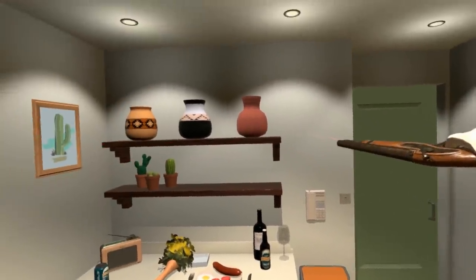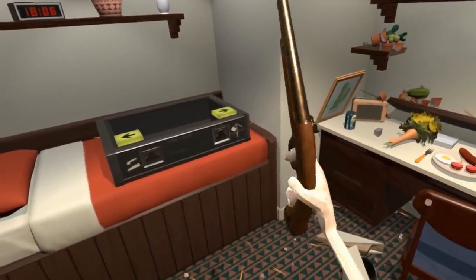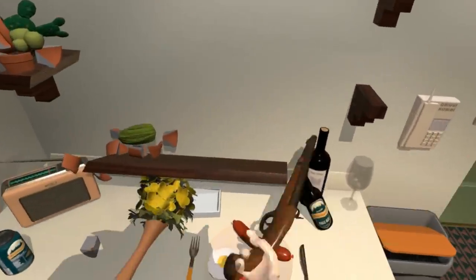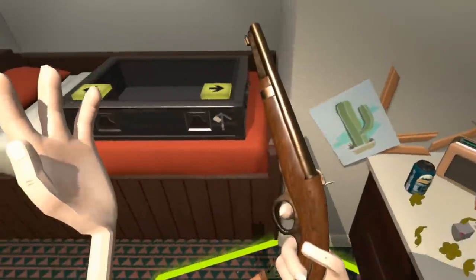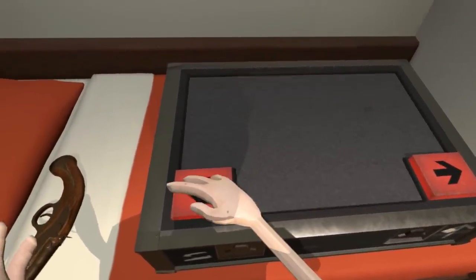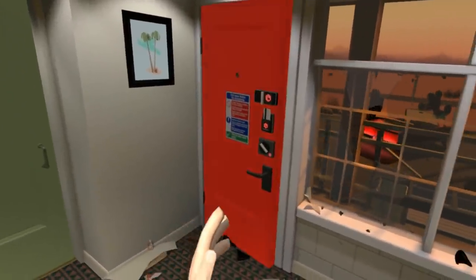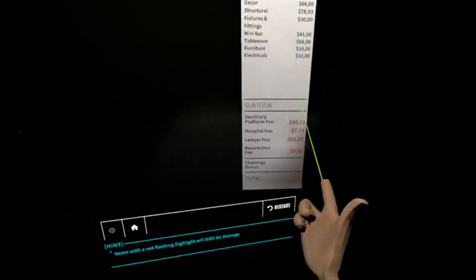Oh, he's gonna ricochet — nice. I only have three bullets. I'm gonna use it as a baton then or something. Hopefully — can I get a new one? Nope, I can't get a new one and this one is broken. Let's hit her with it. Let's hit her with a lamp. I'm just gonna leave because I got an achievement and I want to save it, I think.